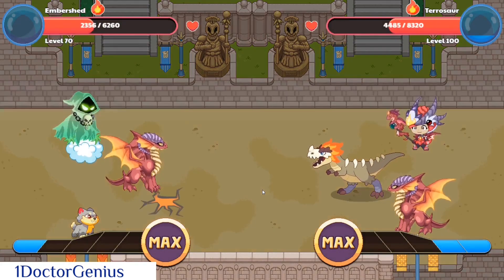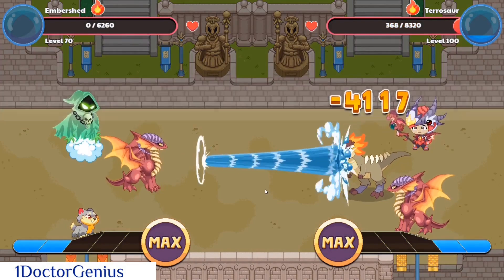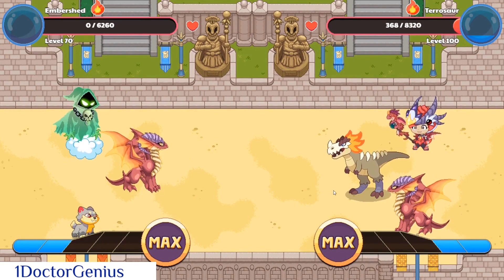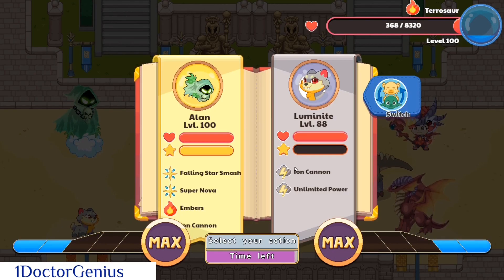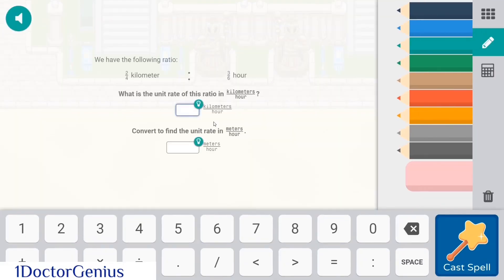Okay guys, I've just answered the question correct. And he absolutely destroyed my Ember Shard. But unfortunately for him, I've just used my water spell. And now he is destroyed, almost. This means I'll have to use my Luminite. Okay, let's use Ion Cannon. Maybe this will be able to destroy him a little bit. But this pet is also good, guys.